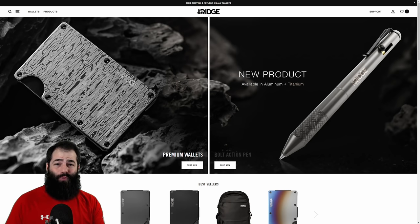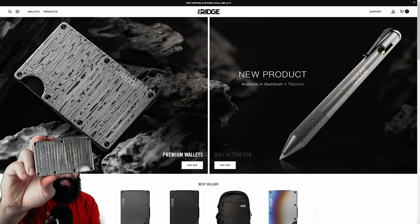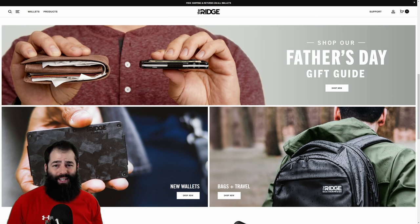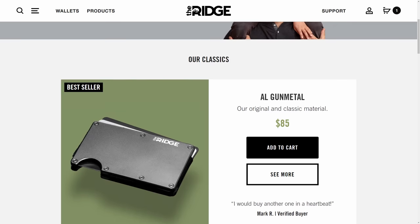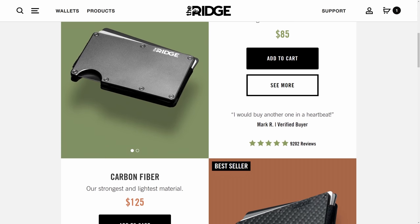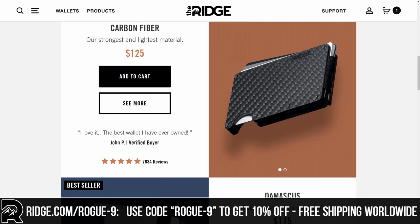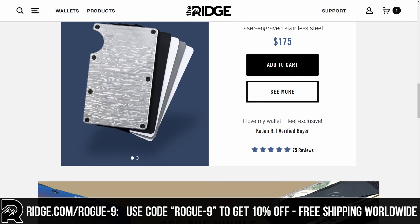This video is brought to you by The Ridge Wallet. Long-time followers of the channel will know that I've been a fan of these wallets for years, and they recently sent me their brand new Damascus steel version — this one has to be the coolest one yet! Father's Day is coming up and The Ridge makes a great gift. You can check out the Father's Day guide on their website. Help him switch out of that bulky old leather wallet by going to ridge.com/rogue9 and use the code rogue9 at checkout for a 10% discount and free worldwide shipping and returns.